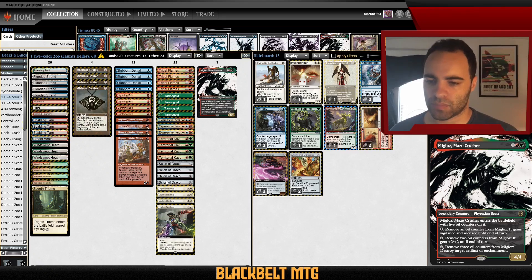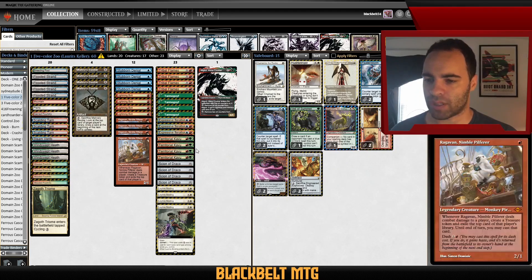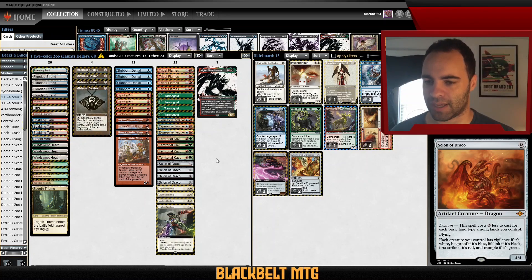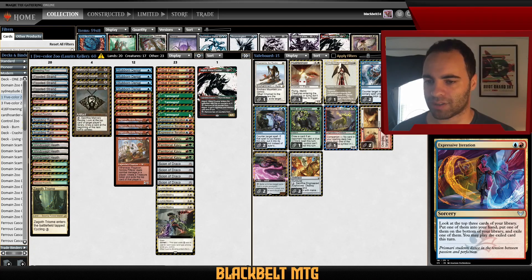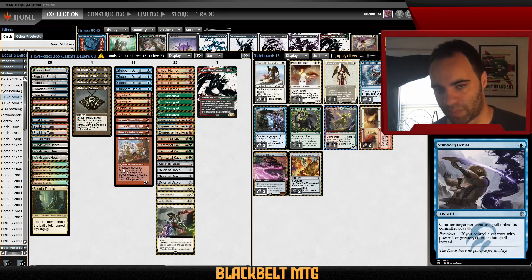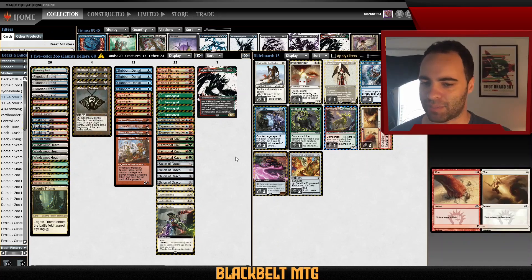The rest of the spells are pretty stock — he's got the one Migloo — but again the interesting thing is Expressive Iteration. What this allows him to do is combine Tarmogoyf and Expressive Iteration for a lot more grind potential against most decks. If games go long, you have a much better chance of winning because you can use Iteration for card selection, then play a huge Tarmogoyf and protect it.